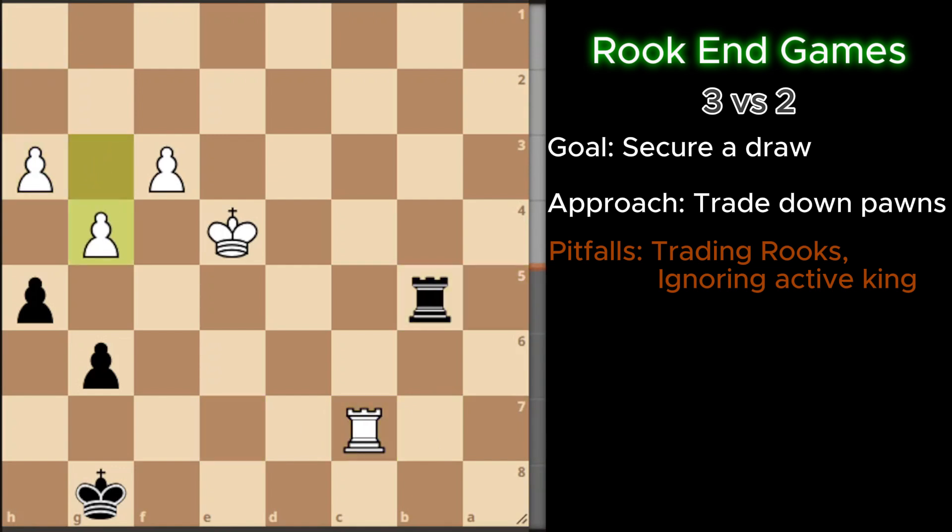In this position, white has pushed the pawn to g4, and I'm happy about this, because it enables me to trade down material and secure a draw. So I will obviously take on g4.